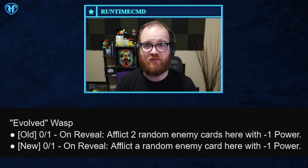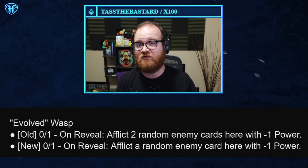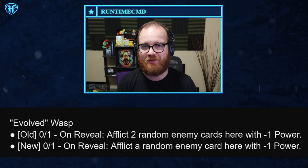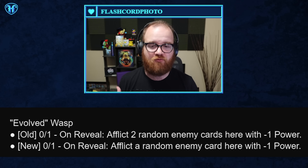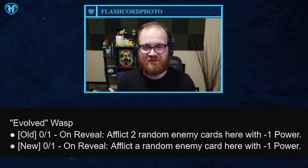Wasp was basically played in every deck that featured High Evolutionary because it was a zero-energy, three-stat swing in the lane that it was played. Not to mention that Wasp generated additional value with Lockjaw — you played Wasp out to the Lockjaw lane, you'd give minus two across the lane, and then you'd swap it out for another card, then fish that Wasp back up again later with a copy of Jane Foster the Mighty Thor, or just draw it naturally, and get this double trigger again, and sometimes even a third time if you were really fortunate. It meant that your zero-energy play often added up to sometimes close to double digits worth of power.